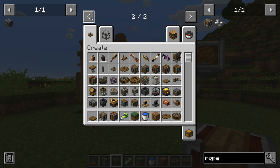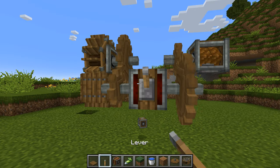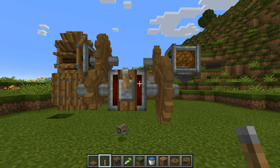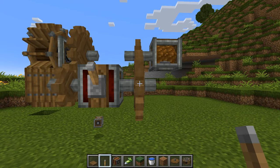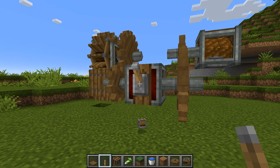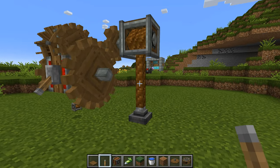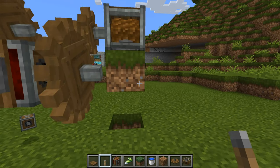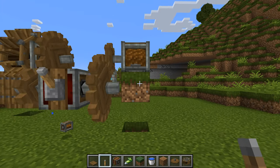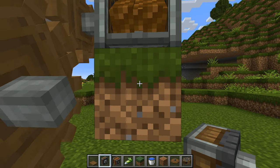So if I just go and grab myself a little lever and pop that on the side — at the moment this is unpowered so both of these cogs run through that gear shifter going in the same direction. If I power it though, this one has changed direction and we can see the rope has descended, and if I flick it the other way it'll go back up again. As you can see, it's picked up a little block of dirt as it went, which highlights very nicely how we're going to be able to use these drills.